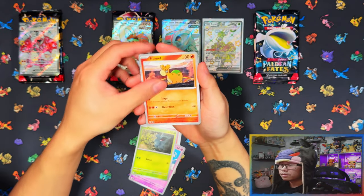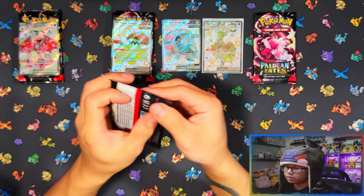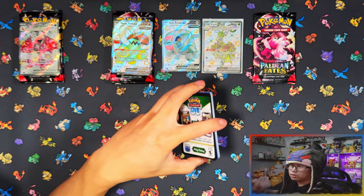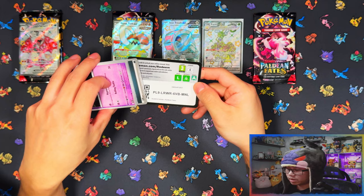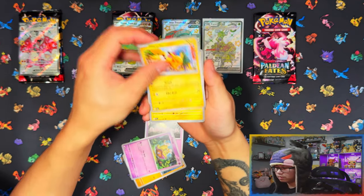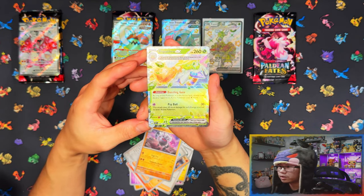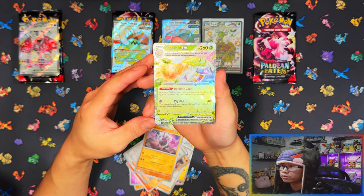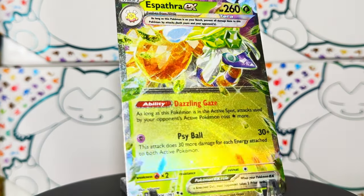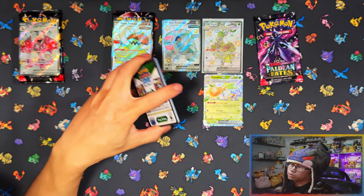I'm loving Paldean Fates right now — the pull rates are amazing. It's pretty much one in two packs you're going to get a hit. With five packs you're looking at a minimum of two hits, maybe three, and it could be a baby shiny or an EX. Here's an EX — this could be an Espeon EX. Yep, Paldean Fates Espeon EX. So that's two hits from five packs, one being a full art as well.